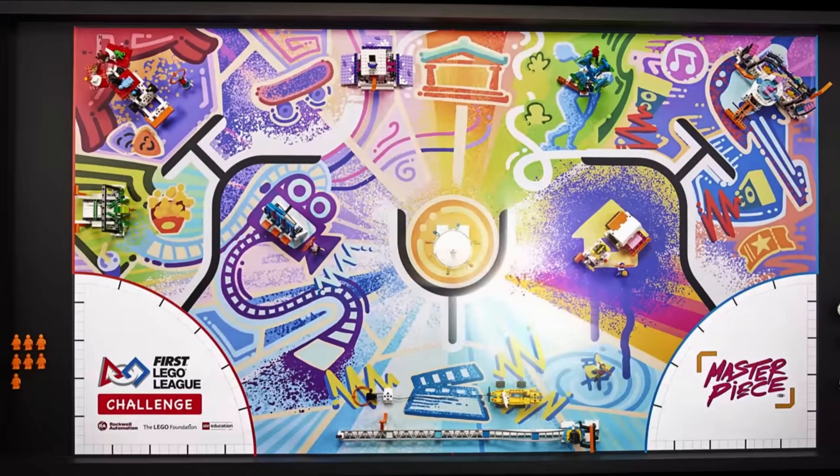This video gave us a quick look at the missions and field for the next season. The field looks like a colorful masterpiece itself. One of the immediate things we, as well as many others, noticed is that the field has two launch areas again, with home bases on either side of the table just like last season. This allows teams to launch their robots closer to the missions they are trying to complete, making all missions on the entire field more accessible, and will again allow more drivers to actively participate in a match. There also seems to be more space between the different fixed mission models this year, which will be helpful for teams that build their robots from the Spike Prime build instructions, as they will have more space to maneuver around the field.